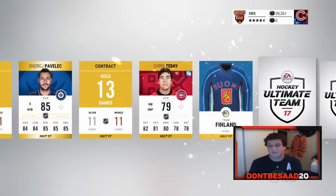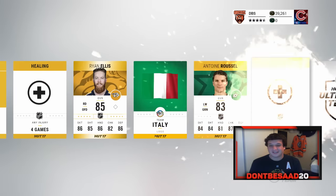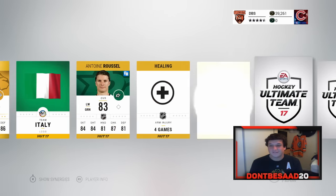We got Andre Pavlik as our first rare — not really what I was looking for. There's our World Cup of Hockey collectible. Ryan Ellis — not really feeling ya. Andy Green — not really feeling ya. Ziochinen and Colton Perico either.